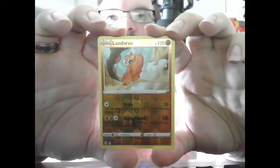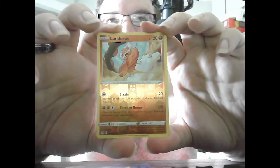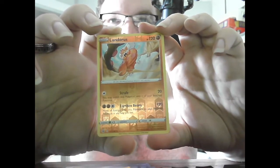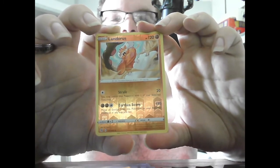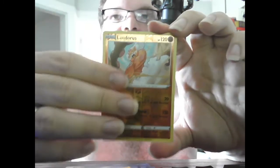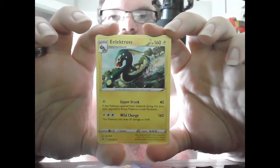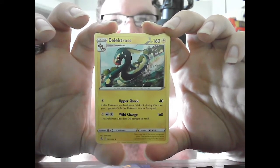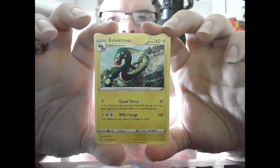First off the top half of the pack is basic Landorus, HP 120, Fighting. Strafe 20 — you may switch this Pokemon with one of your Bench Pokemon. Earth and Bloom 120 — move all Energy from this Pokemon to your Bench Pokemon in any way you like. That could actually be useful if you're getting ready to faint or switching out. Stage 3 Eelektross, HP 160, Electric — Upper Shock 40, if this Pokemon evolved from Eelektrik during your turn, your opponent's Pokemon is now Paralyzed. Wild Charge 160 — this Pokemon also does 30 damage to itself.